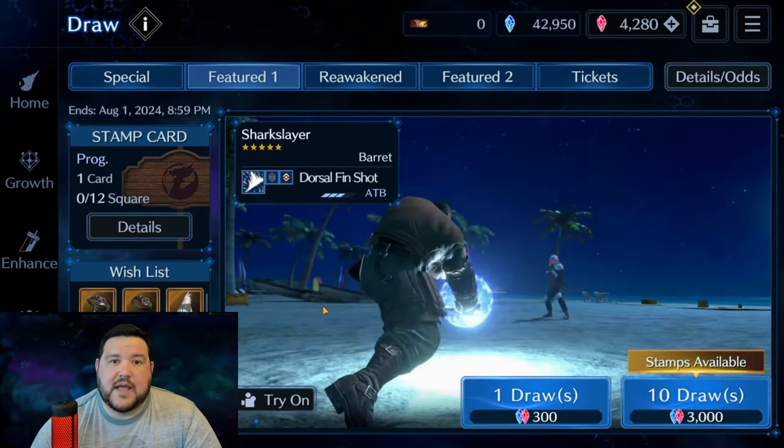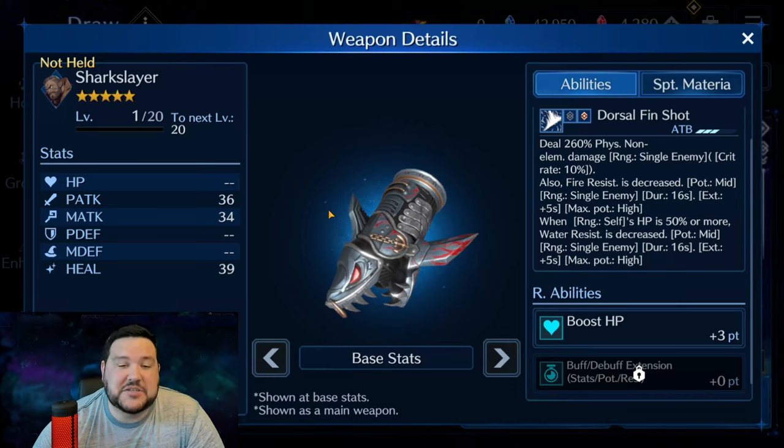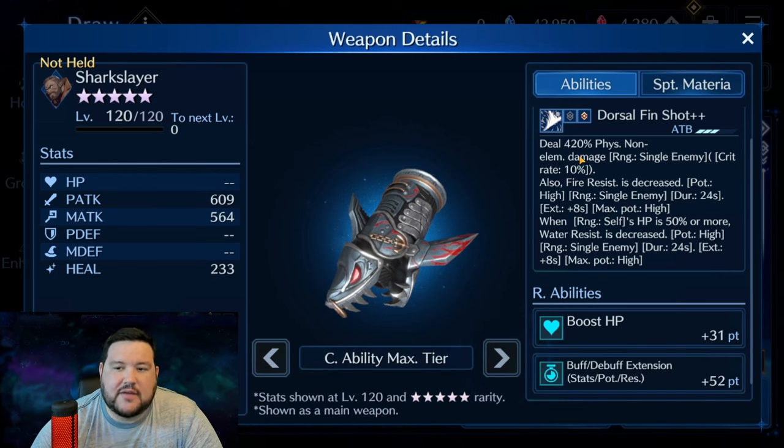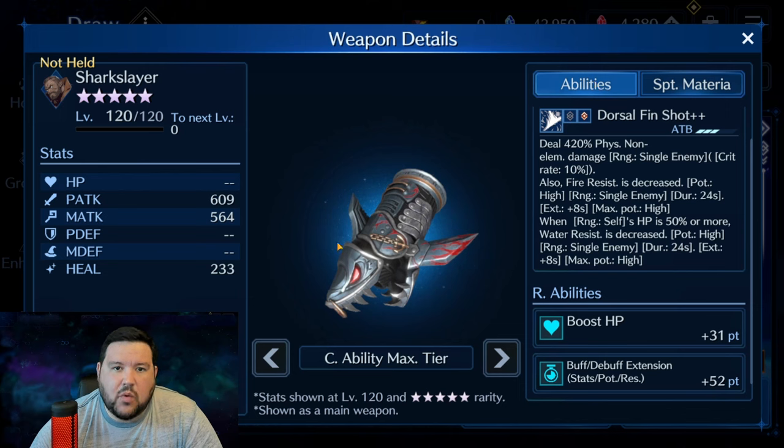Starting with Barrett's weapon — it's called Shark Slayer. I think it's a cool, good summer theme, especially since it's Shark Week. It's also quite a good weapon. At max OB10 you're looking at 420% physical non-elemental, which isn't why you'd pull for it, but it's another dual breach weapon — fire and water. As long as your HP is 50% or more you get the water breach, and 50% is way more generous than 70%. The buff/debuff extension is quite good, and it's got a sigil break.